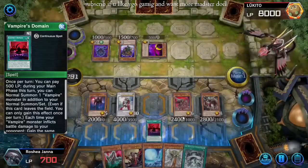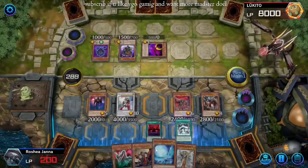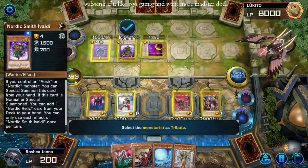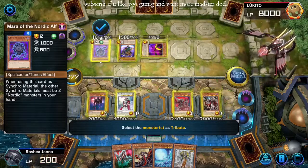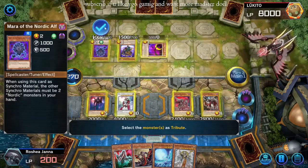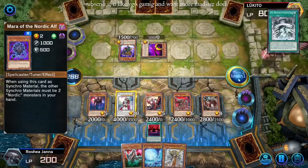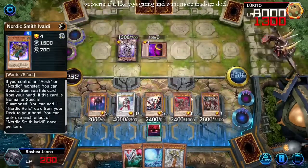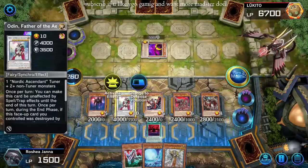We're going low on life points but that's okay because we have Domain on the field. We can Stormforth. We can tribute over there. I think we tribute over this Mara to get him, then we go to battle — we unfortunately can't hit over anything. We'll hit with Guabo and get the Domain to give us life points back. Oh, this is sick. Until Lena's turn.